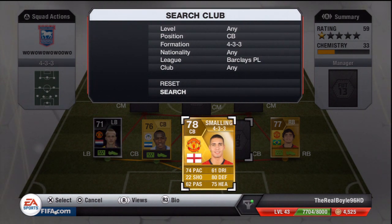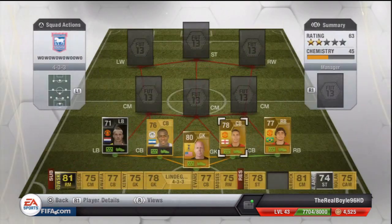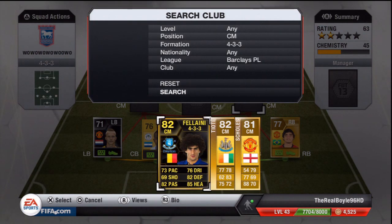The final centre back today is Chris Smalling — 74 pace, 80 defending and 75 heading. Cost me 5k which is cheap; he's going for about 8 or 9k now. Very good, very overpowered this year — I recommend you try him out.